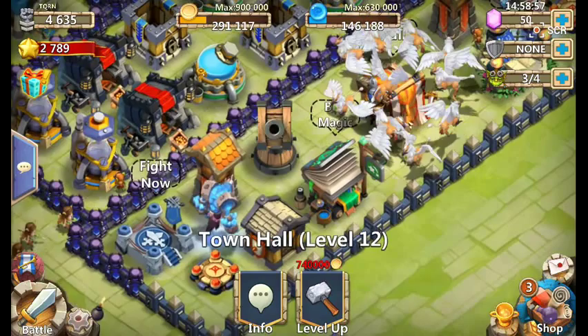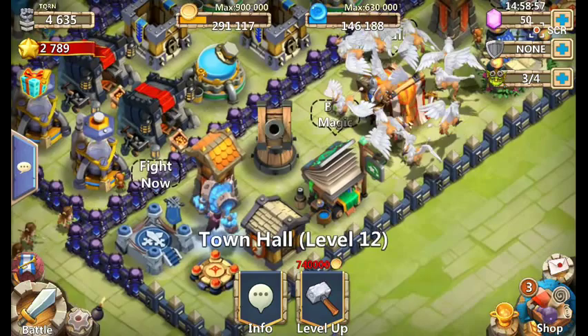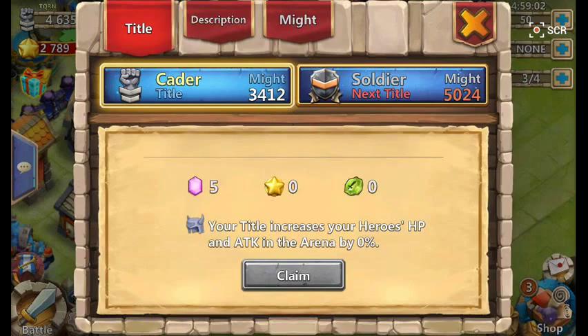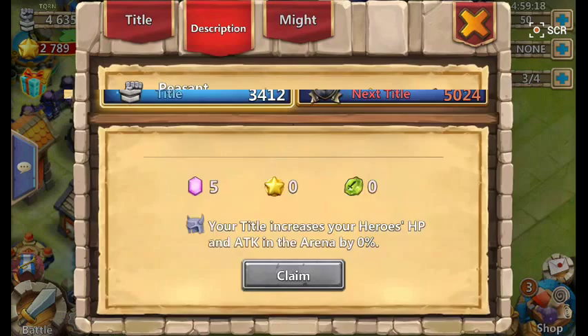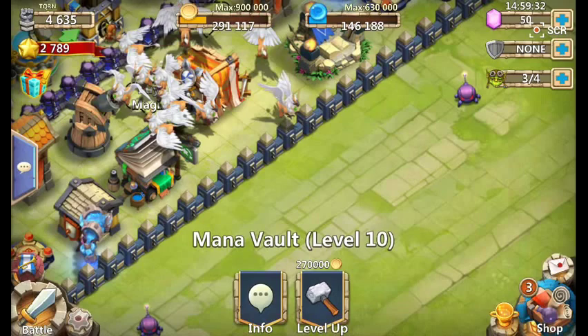Hopefully soon I'll be able to level it up more. Back to the update — when you click on Might, you get this screen. It depends on what your Might is. Next level I'm going to be getting five gems and 50 per day, but at the moment it's just five. I really want to reach Lord rank so I can get shards.